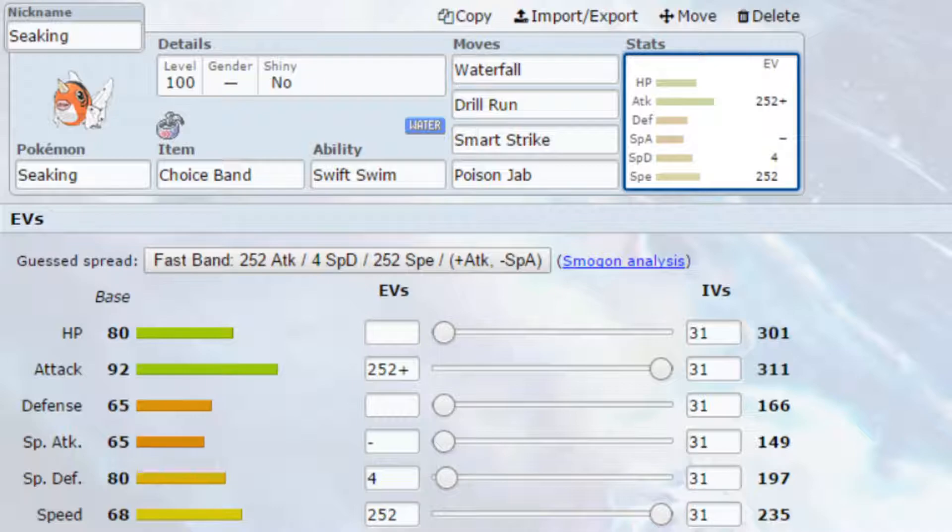If you want to take advantage of Swift Swim, you could go for a Damp Rock, which extends the rain from 5 turns to 8 turns. Just bear in mind your opponent might have their own weather-setting move or Cloud 9 Pokemon like Golduck, so be aware of that.